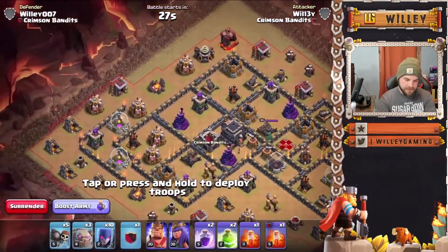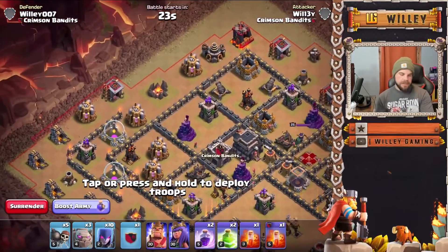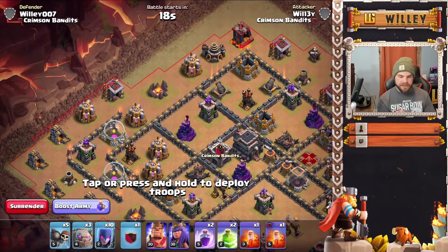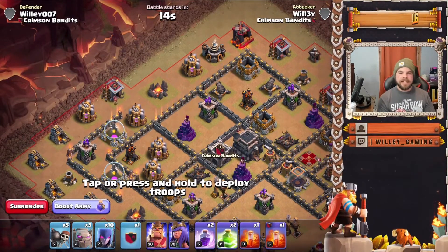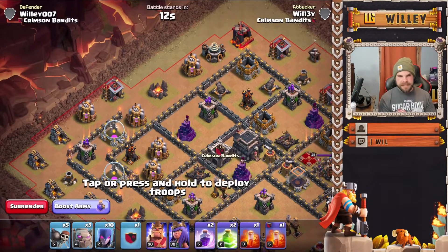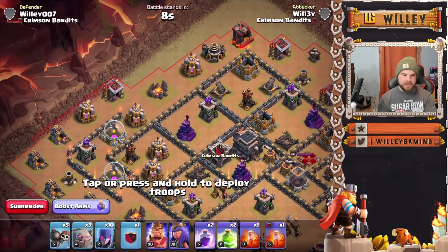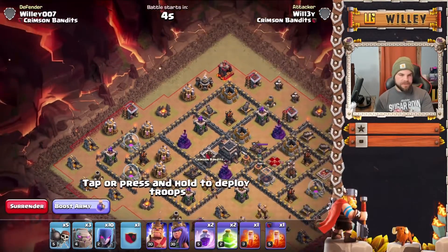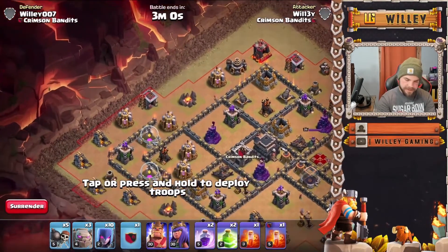Basically what you want to do is set the funnel on the edges with some witches, then send more witches, your CC, and the heroes down the middle. Probably the most important thing for this attack is keeping the heroes down the middle and keeping them alive, because the heroes are going to carry your attack. This army is a little less effective without maxed heroes, but with at least decent heroes you'll still do well.